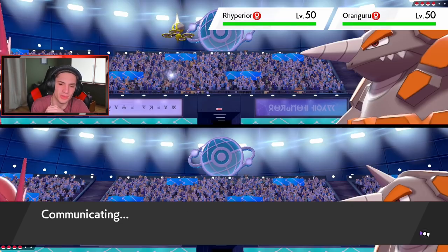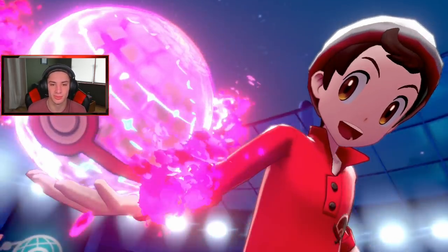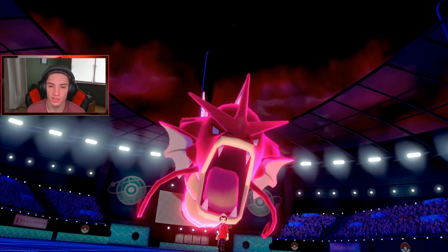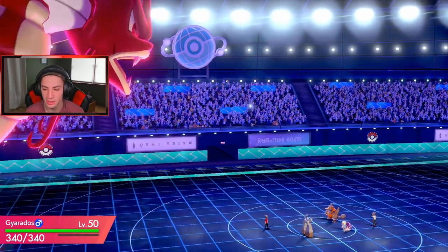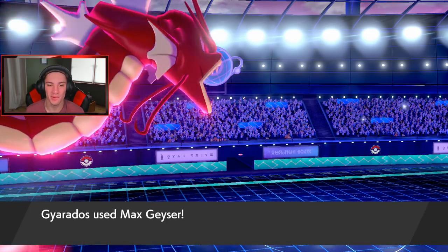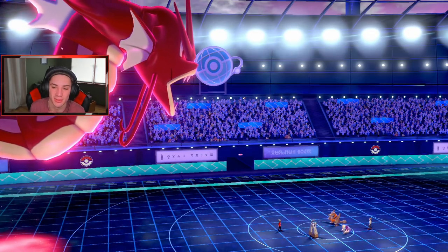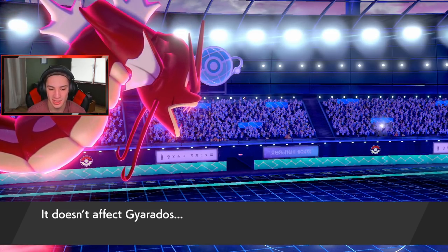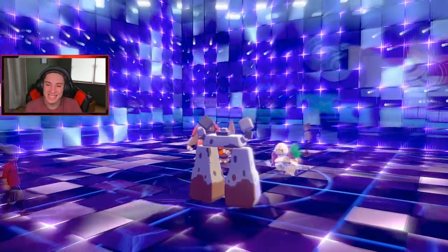I'm reading the Protect from Rhyperior and we just take out Rillaboom so he doesn't get off Trick Room. The EQ does decent damage on Rhyperior and Rillaboom should go down. He goes for Protect — yeah — then goes for Trick Room anyway. He Dynamaxes Rhyperior, going for Rock Vault. We have the Cheri Berry so we can eat it up. This could actually work out well — the Charity Berry on Gyarados and Stonejourner has a Focus Sash. Rock Vault comes out, and we eat it up with the Berry — half damage!